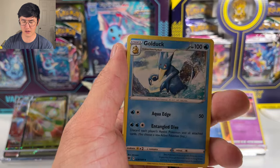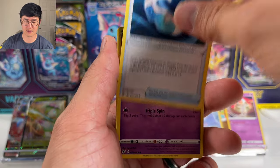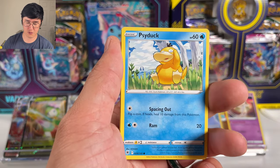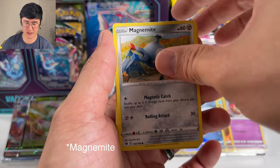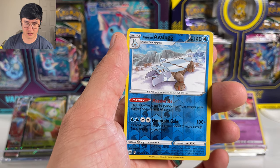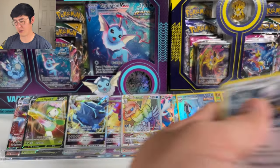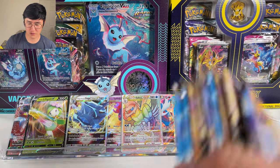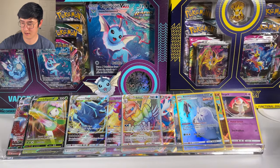Golduck, Super Effective Glasses, Drifblim, another Psyduck, Togepi, Magneton — we got a Hisuian Avalugg. Interesting. And Hisuian Braviary non-holographic. We're dropping down to our last nine packs.